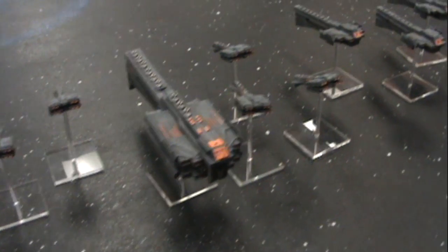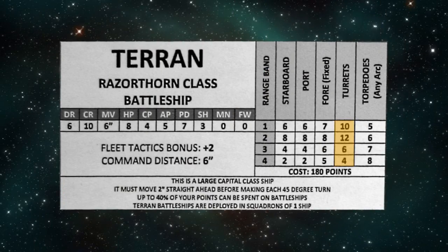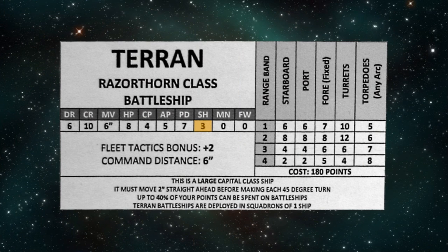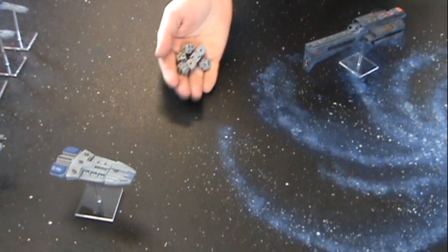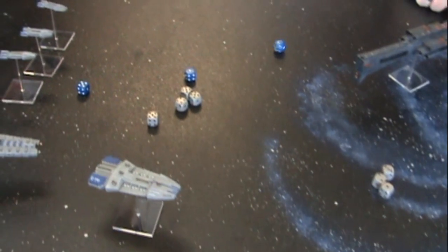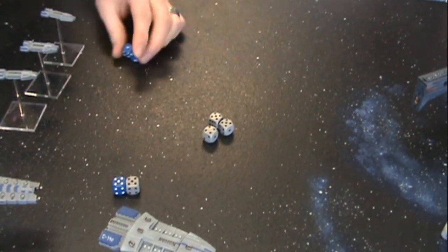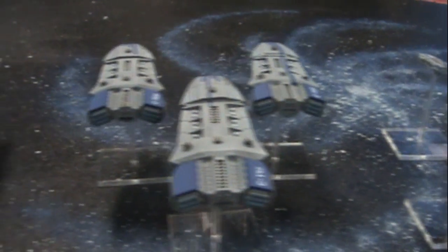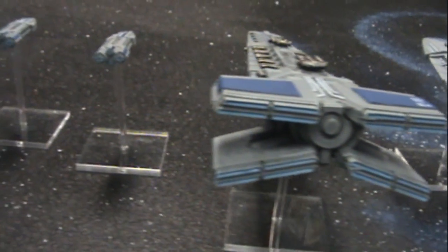Ships have more than their broadside guns to deal with the enemy — they have other useful systems as well. Turrets, which are guns able to fire 360 degrees, and torpedoes are other weapons that many ships might have at their disposal, and they fire in the same way as the main broadside guns. Most ships will also have defense systems. Shields (marked SH) and point defense systems (marked PD) are protective barriers that diminish the number of hits your opponent scores. The player being attacked rolls a number of d6 equal to their shields — every 4 or 5 negates one hit, and every 6 negates two hits and gets to roll again. Point defense works the same way but only against torpedoes, and hits on fives only, not fours. Sixes still count as two hits and get to roll again.